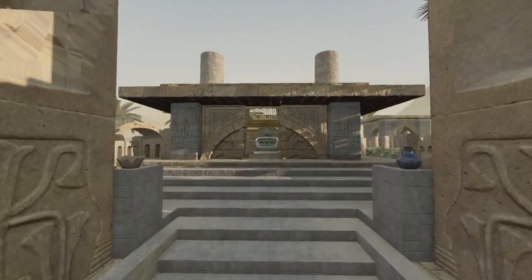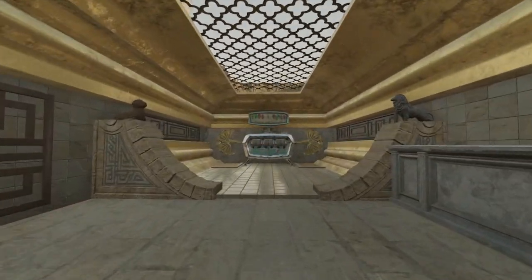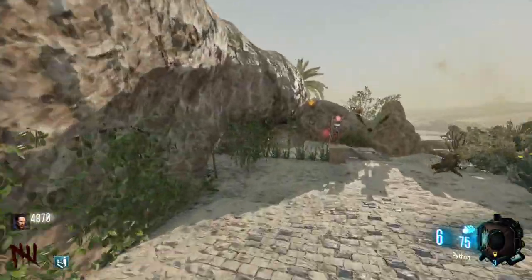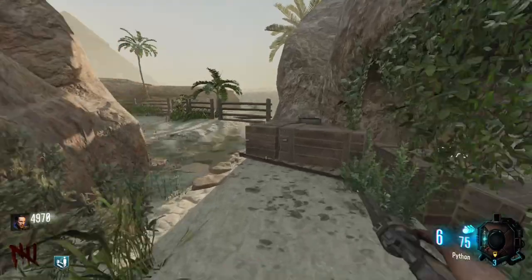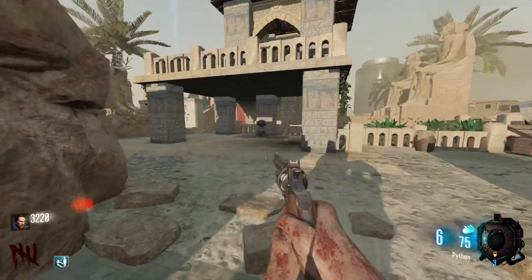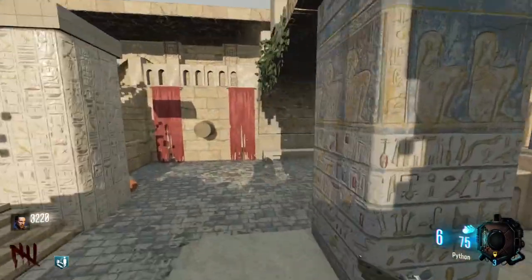Step four: Pack-a-Punch is hidden within the tomb just in the middle here. To access this you must turn two dials facing the front door. Head right towards Widow's Wine, then turn left and head down past Deadshot. Turn left again at the end and just on the side of the tomb you'll see the first dial — interact with this.